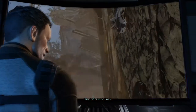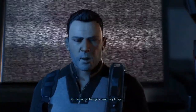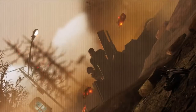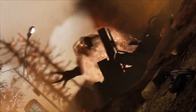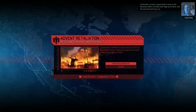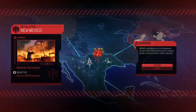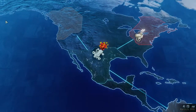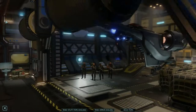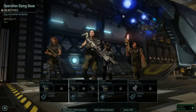They don't stand a chance. Commander, we should get a squad ready to deploy. We need a pavilion. Commander, we have a squad ready to move on the resistance haven currently under siege by the aliens. Give the word and we'll move out. Wow, that's going to be tough. Of course we will respond — I'm not about to ignore the poor people dying there. Let's take a short break while I prepare my team.